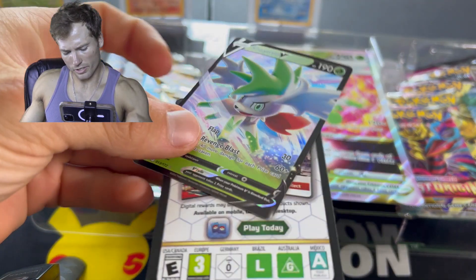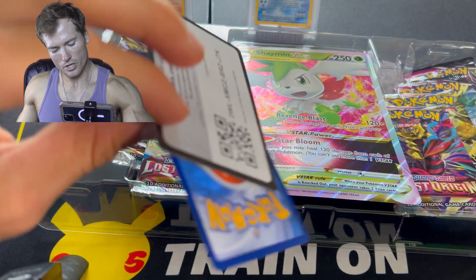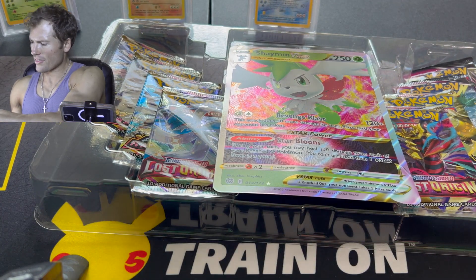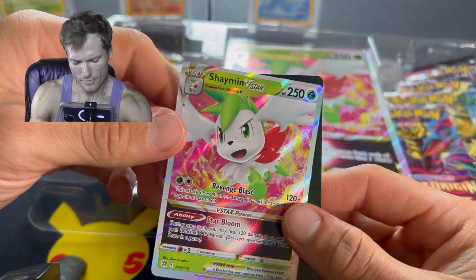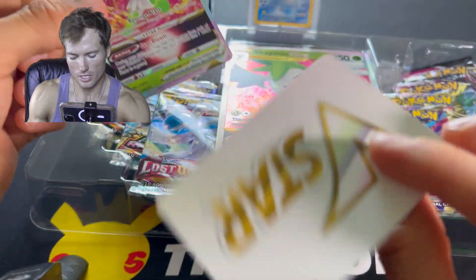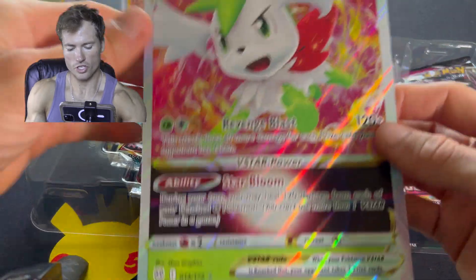I figured it'd be a wonderful experiment for you guys, that way you don't have to spend your hard-earned money. Wow, that sucker's beautiful — the eyes glow! Beautiful. And the code card for that guy. Here's the V-Star — not a beautiful card, but I'm giving it away, you know what to do. And it didn't have a code card for that one. Here is this giant card.